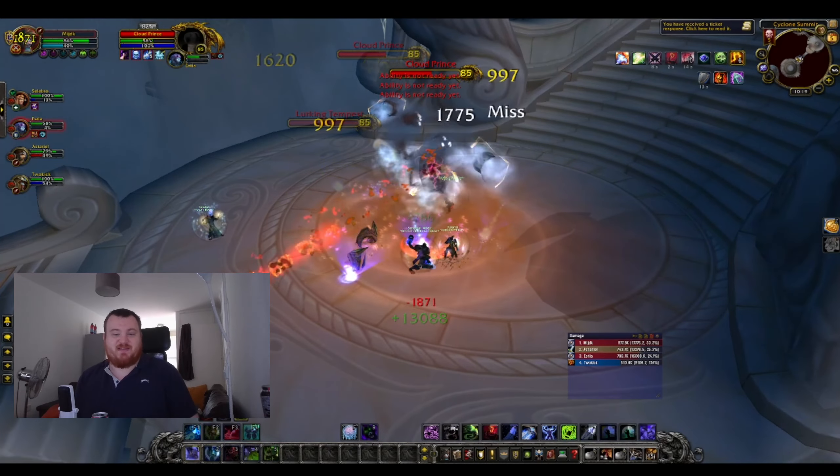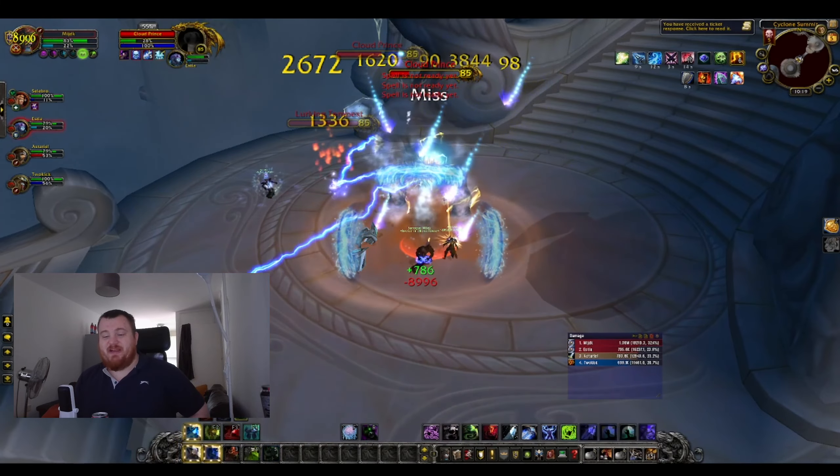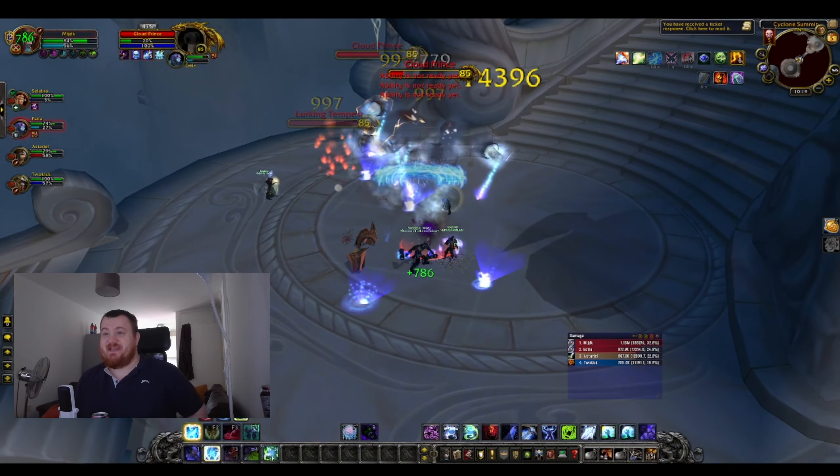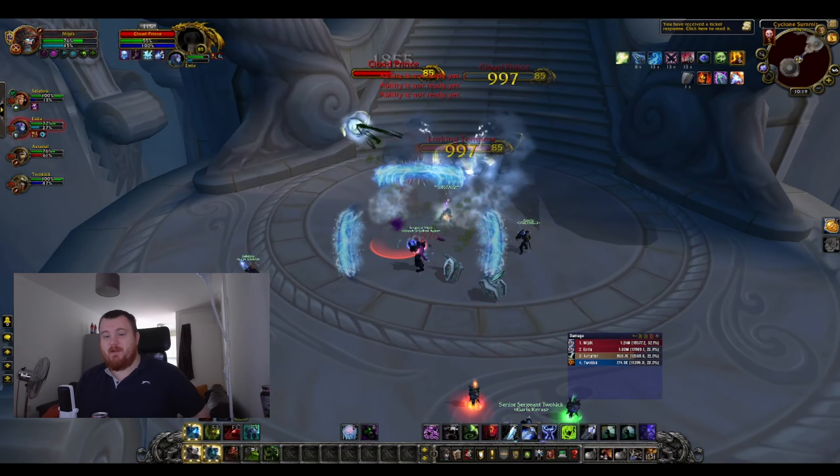Being a Frost DK means you'll have the freedom to switch between Frost and Blood tank, or Frost and Unholy, quite easily depending on the fight. One of the things I like about Frost is the really big Obliterate crits, and this gets even better with two-hand — it just feels meaty and fun to press.